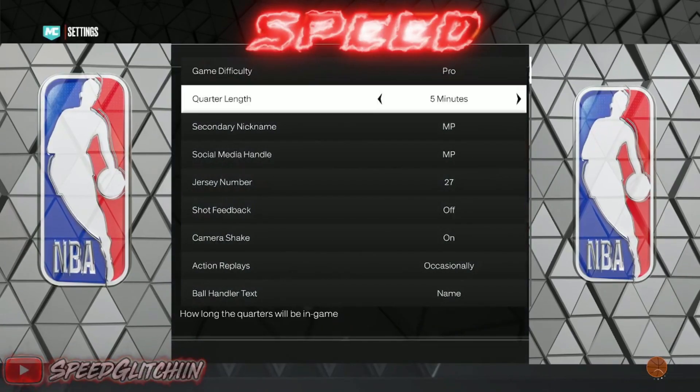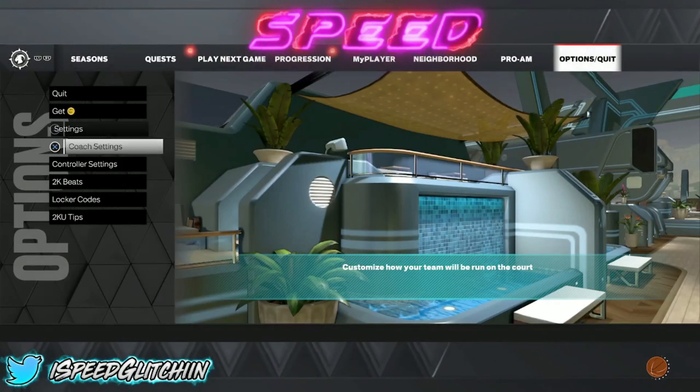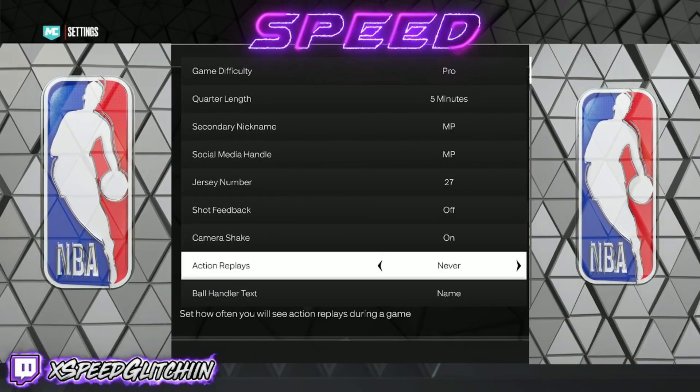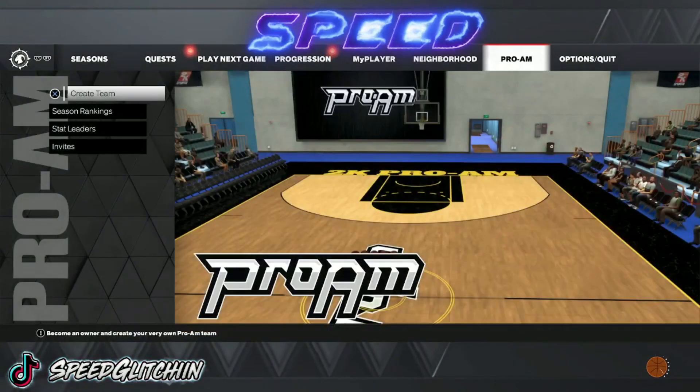First things first: set it to Pro, five-minute quarters. Also make sure you turn off action replays — put action replays to never. I don't know exactly why you have to do that, but I know you have to do it from experience.